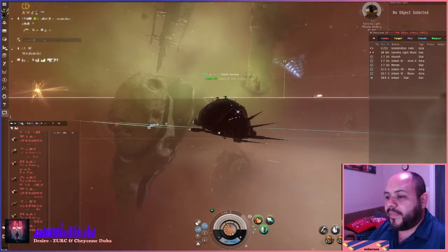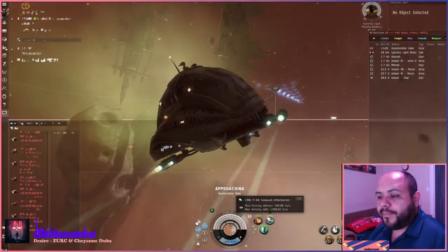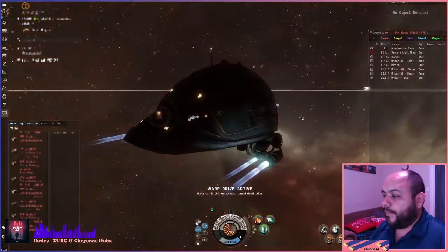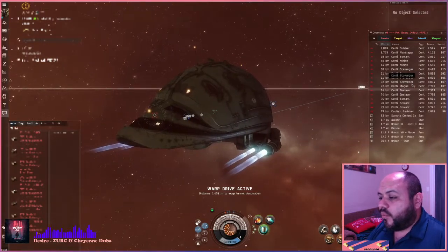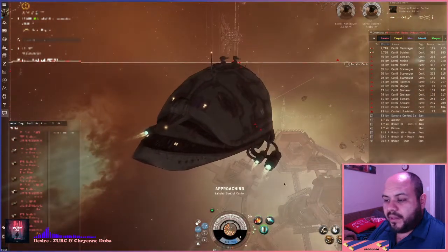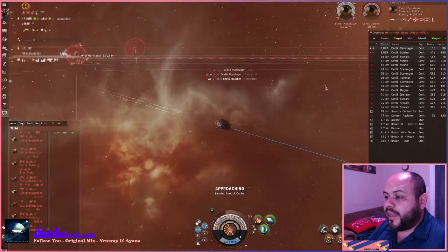He's down. I think technically we can go and take the gate now. All right, here we go. The Ravisher is going to be the trigger here. I'm actually going to do a beeline straight towards the control center, which will be the trigger for any potential escalation. These two guys have pretty high transversal still, except for this one right now.